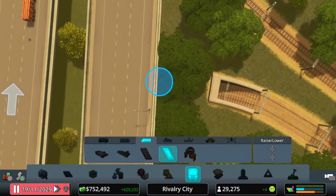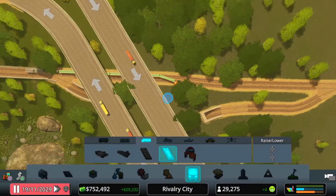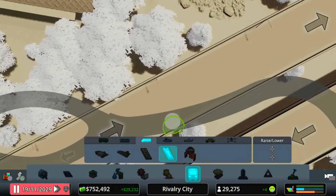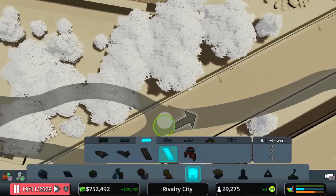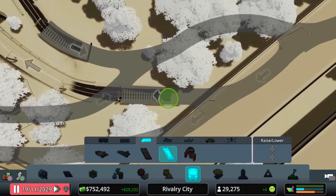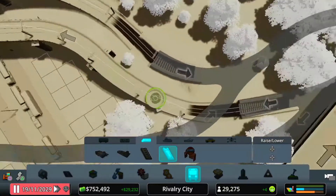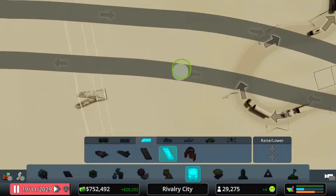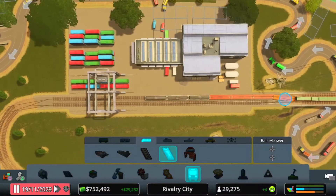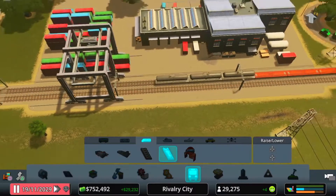They can either come up above ground and go back to the main line there, or they can do it underground. When they come back down they're straight onto a two-track railway line, come down, and then it splits — they can either choose to go round this way and back into here, or come round this way and into here. So depending on how busy it is in the left lane or the other lane, it will now run a lot more efficiently. And that's how you need it set up.